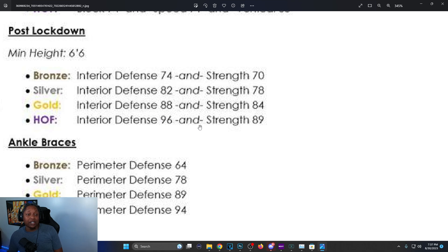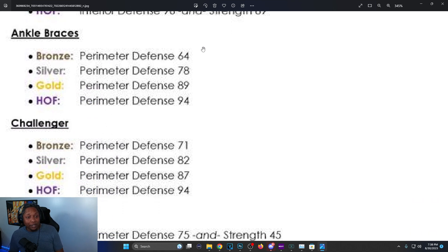Post Lockdown: minimum height 6'6, bronze is interior defense 74 and strength 70. Hall of Fame is 96 interior defense and 89 strength — before you didn't need strength at all for this badge. Ankle Braces: perimeter defense 64 for bronze, 78 silver, 89 gold, 94 Hall of Fame — it was only 86 for Hall of Fame before.